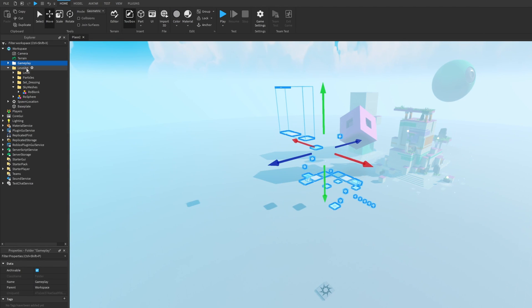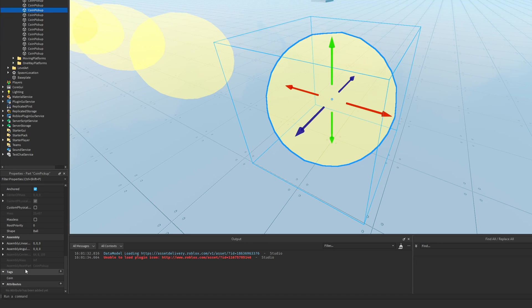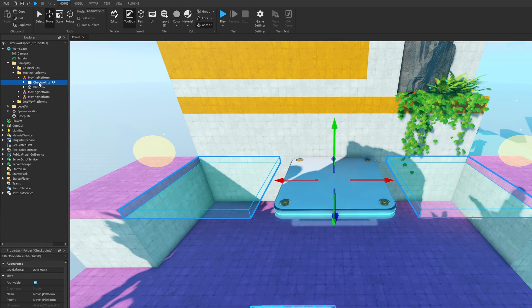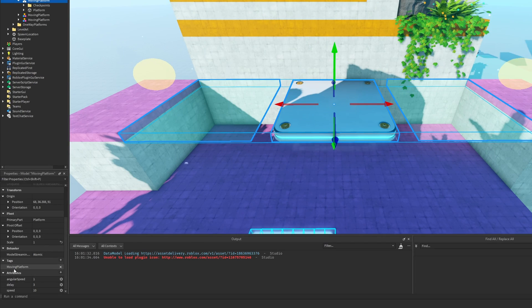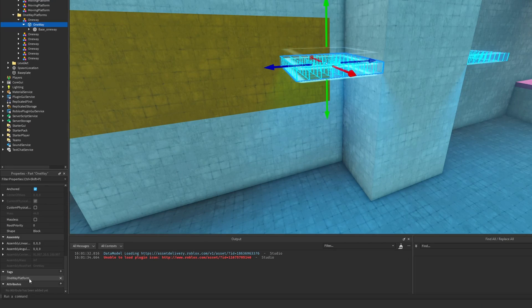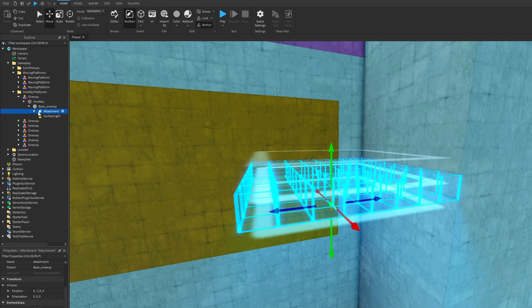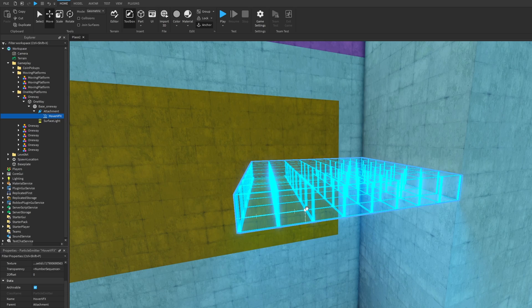There is also the gameplay folder. Inside it you have coin pickups — spheres with a coin tag. When the server starts, a script changes these into coins the player can pick up to get points. Then there are moving platforms with the platform itself plus checkpoint 1 and checkpoint 2. The moving platform group has a moving platform tag and attributes for angular speed, delay, and normal speed. The one-way platform has a one-way platform tag with a base part holding a base one-way cage mesh, an attachment for hover VFX with a particle emitter, and some light.